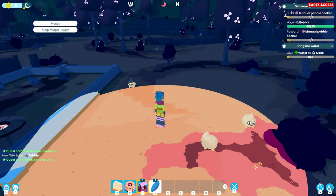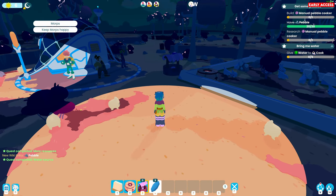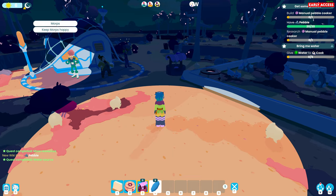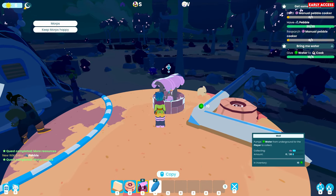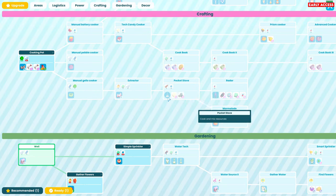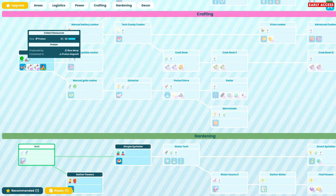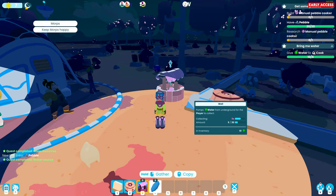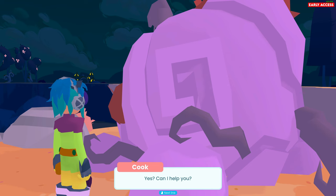So let's grab some water there. And if we go into our research bench - a cooking pot, manual pebble cooker, which is there. So we're going to need 20 protons, 20 electrons - 40 electrons in total plus 10 water and we can make that. Let's head back to the chef, give him the water.